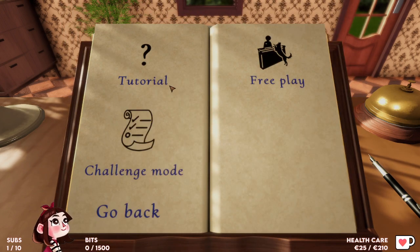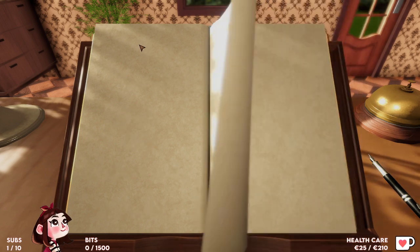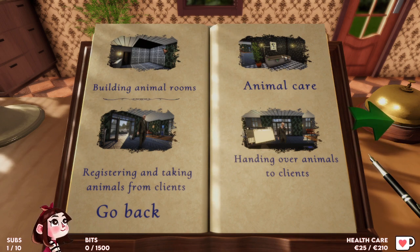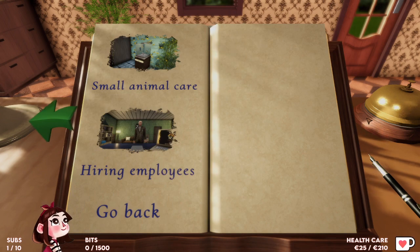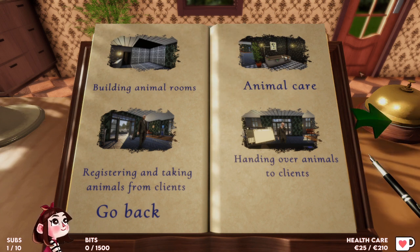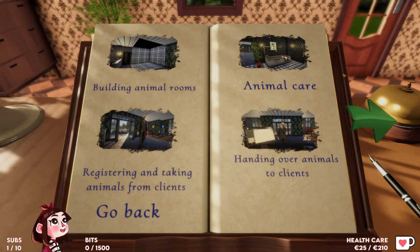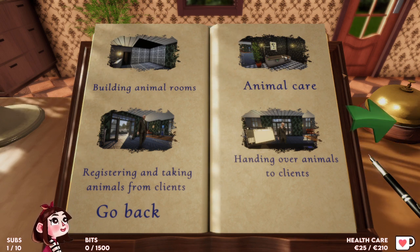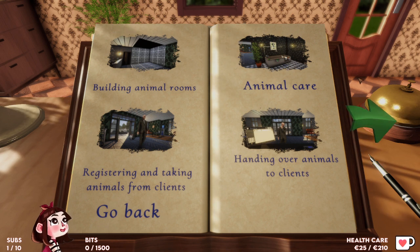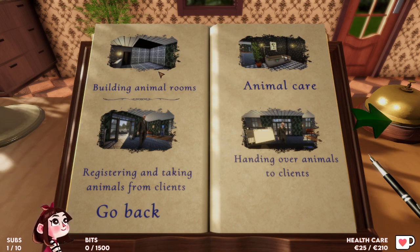So I'm just going to start a game. Maybe I should do the tutorial. There's also a challenge mode and free play, but I should go with the tutorial because I have no idea how to play this game. Building animal rooms, registering and taking animals from clients, animal care, handing over animals to clients. There's also small animal care and hiring employees. One thing I'm concerned about is I hope it's not going to get too boring.